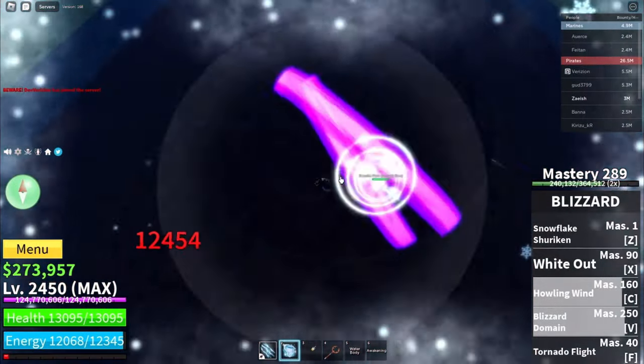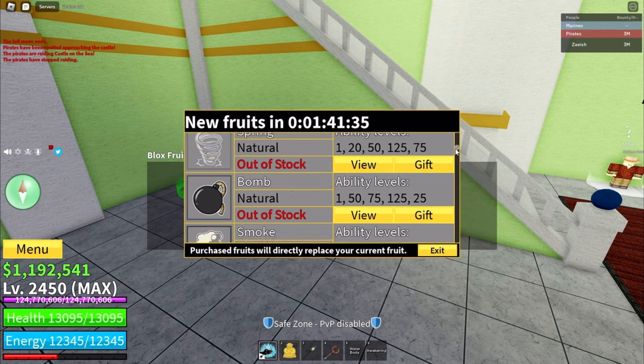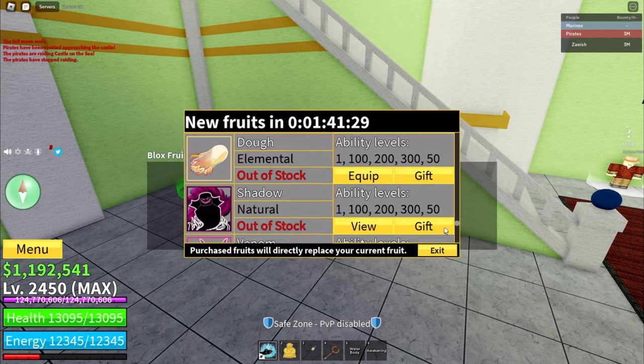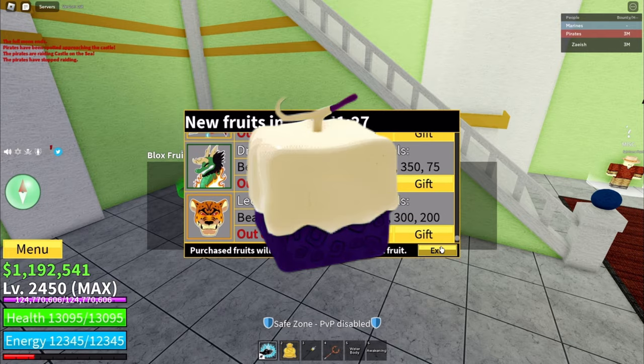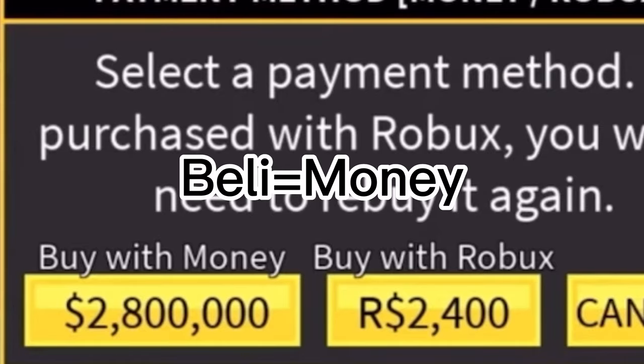The second way to get the Doe Fruit is from the Blox Fruit Dealer. The Blox Fruit Dealer has a stock that changes every 4 hours and any fruit has a chance of being in it, including Doe. But the Doe Fruit has a rarer chance of being in the stock than other fruits. All of the fruits have different prices too, and Doe costs $2,800,000 belly.